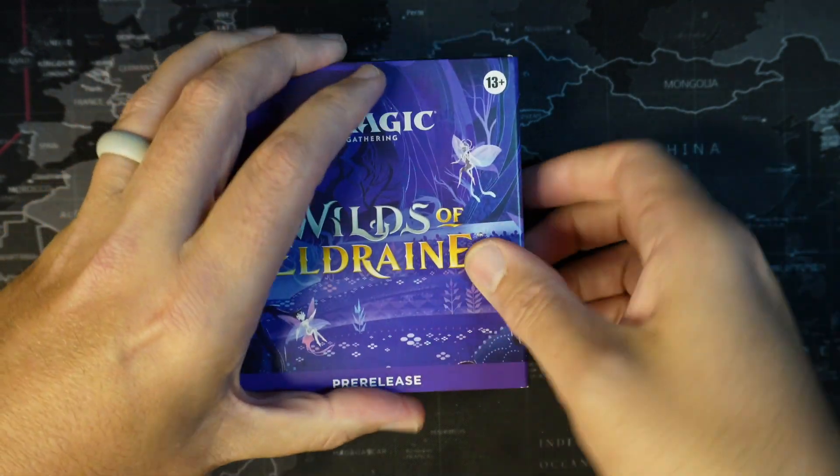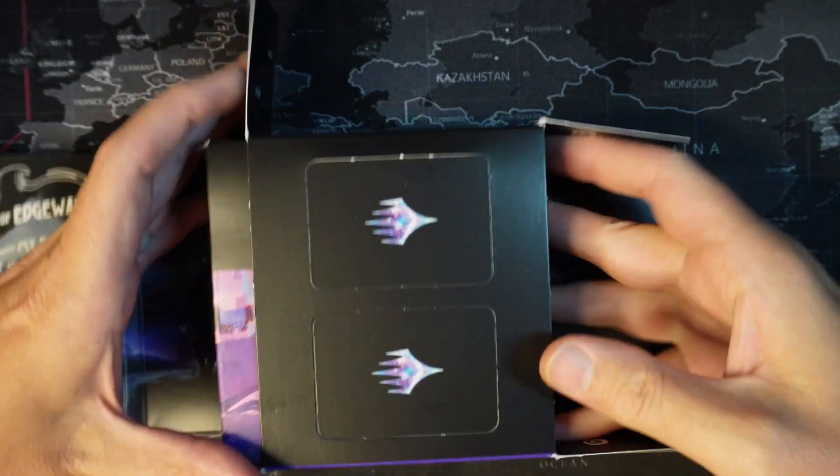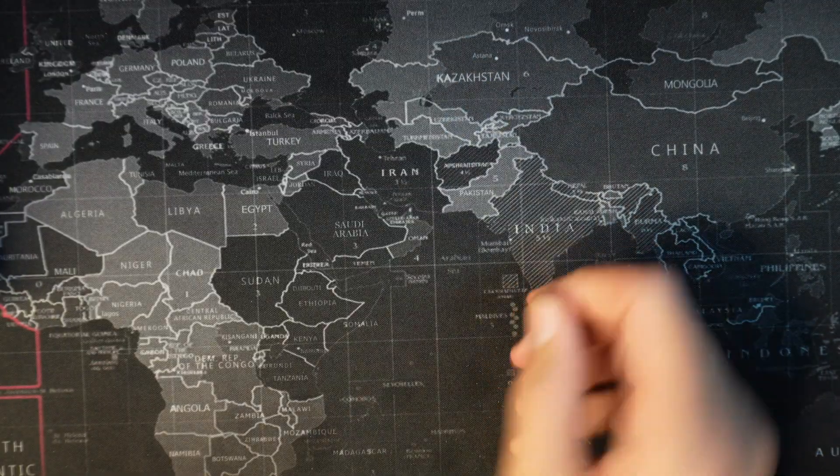For this pack it comes with 6 booster packs with all of this packaging, which includes a few tokens that you can use for plus one plus one counters, for stun tokens, and for other things. I never really end up using those.